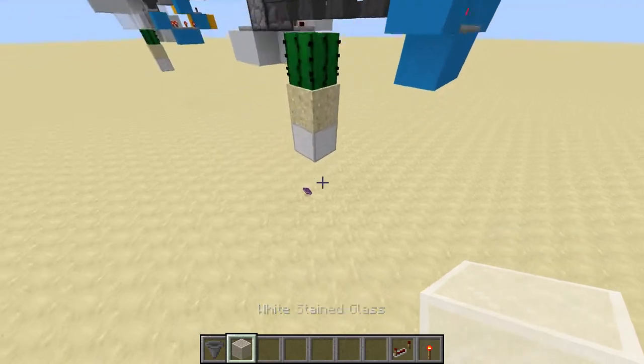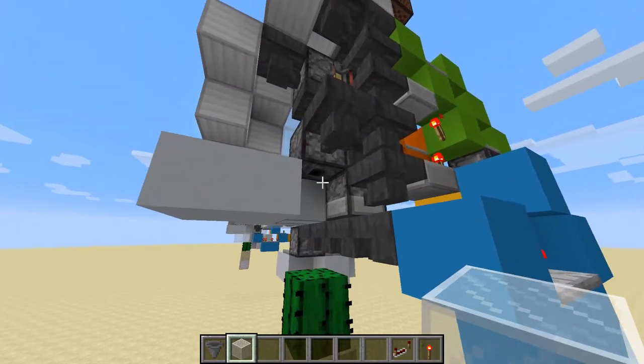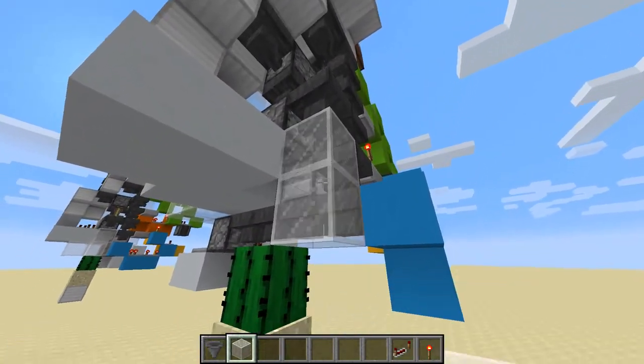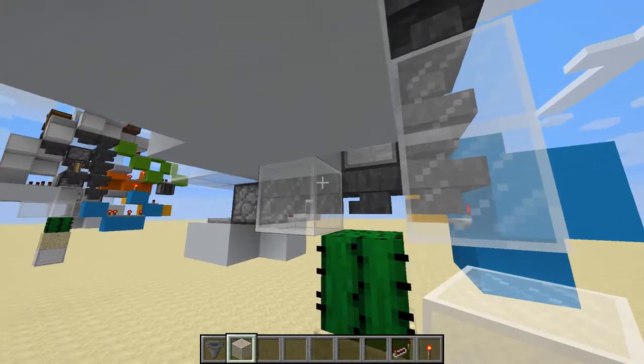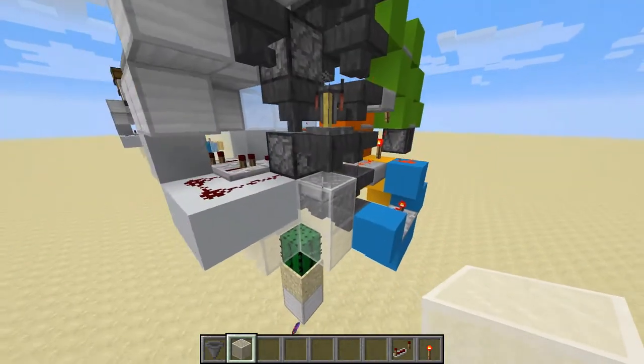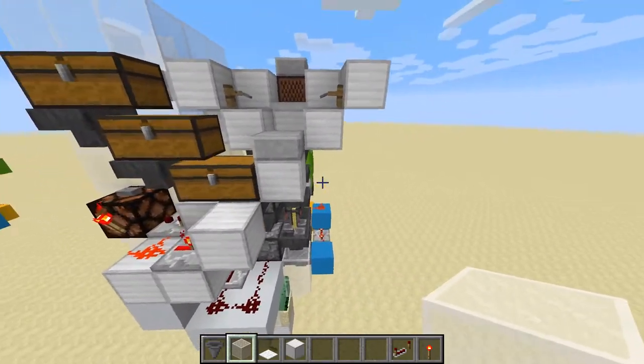The last thing to do — as you can see, a book has missed the cactus — we're just going to build a little tube down here so they all land on the cactus. I'm going to use glass but you can use whatever block you want. And there we go, all done. That is your AFK Fisher sorting system complete.